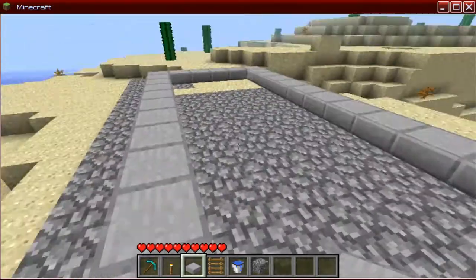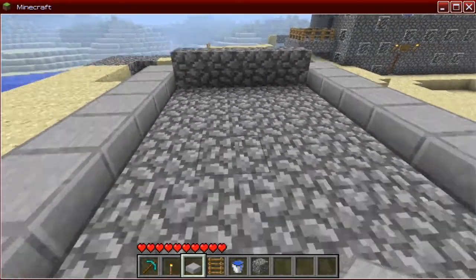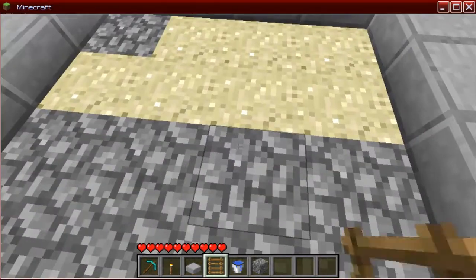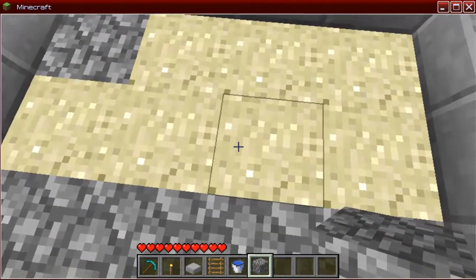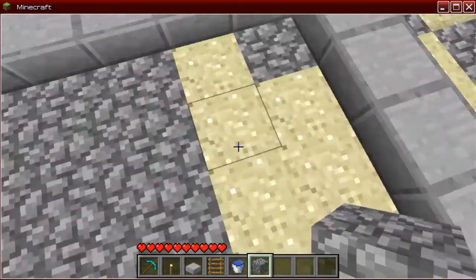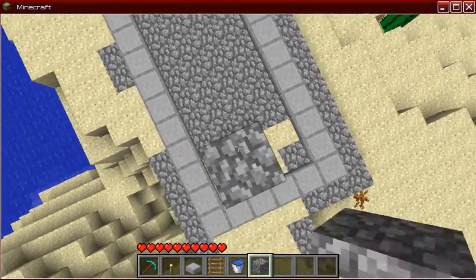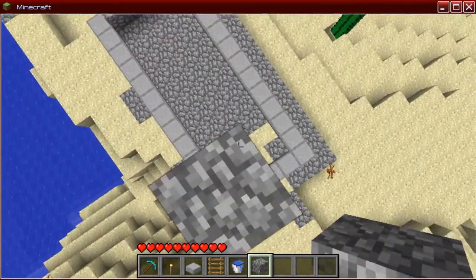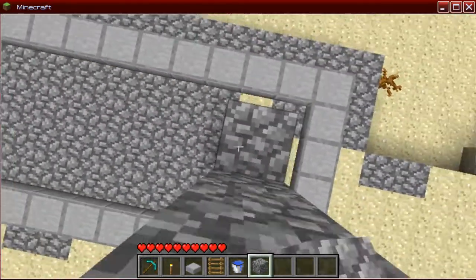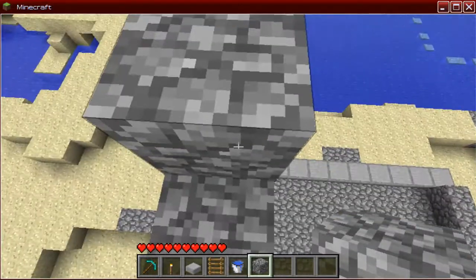And you should have something like this — just an open area — but make sure the dimensions are at least three by five, at least. Next, you want to take your cobblestone. It's basically what I use, but I think you can use any other type of stones. Just to be safe, use cobblestone. You just want to make a big tower-like tier. The next thing you want to do is make a second one, which is not as tall, shortened by one brick.